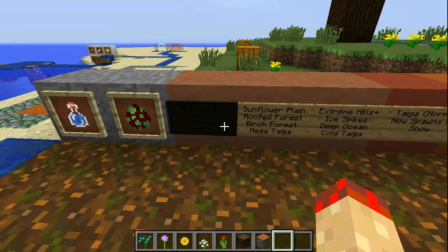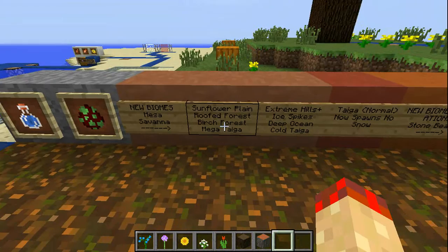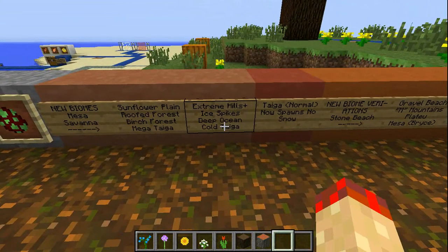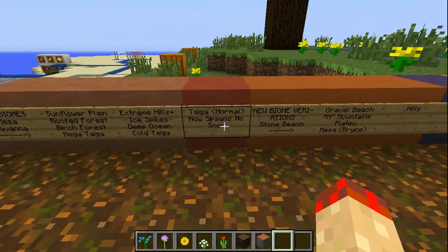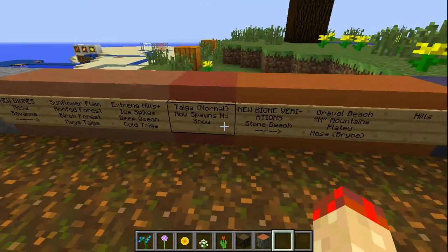New biomes: Mesa, savannah, sunflower plains, roofed forest, birch forest, mega taiga, extreme hills plus, ice spikes, deep ocean, cold taiga. And the normal taiga now spawns with no snow — as in, there is no snow in taiga.